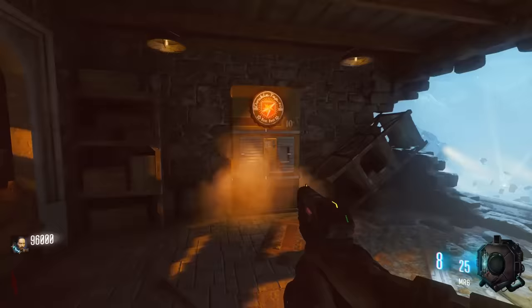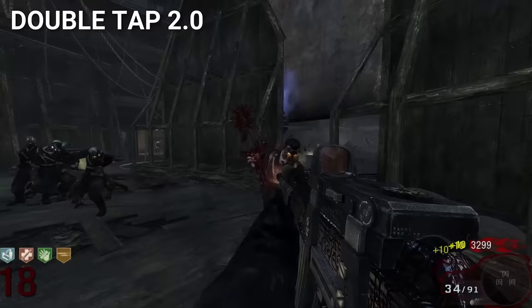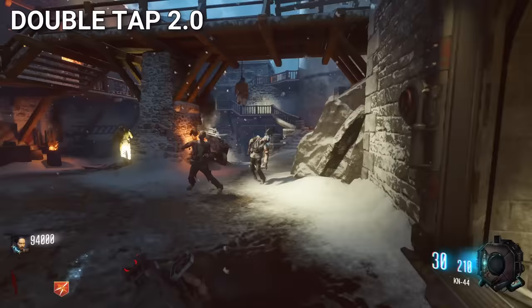Double Tap 2.0 makes your guns fire faster and fire two bullets for the price of one, whereas in the previous version, Double Tap 1.0, it only increased the rate of fire. People love this change, and it's become one of the best perks ever because of it.